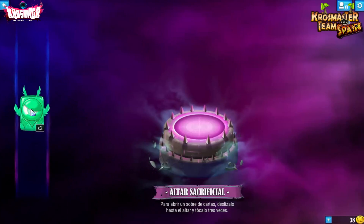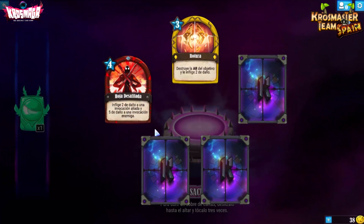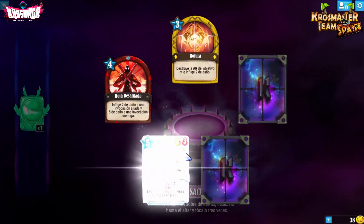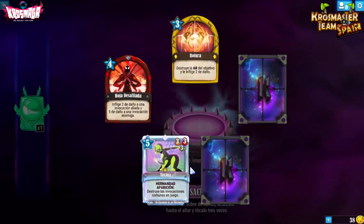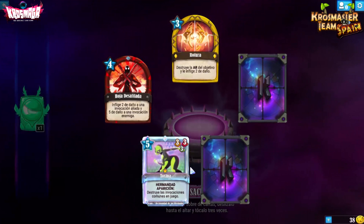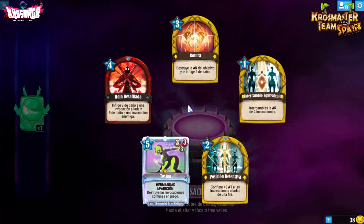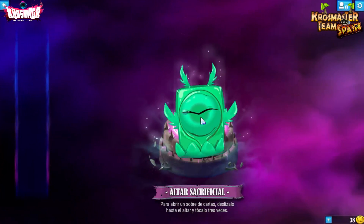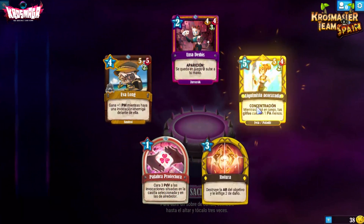¡Segunda crósmica! Hoja Desafilada de Sacro inflige 5 de daño a una invocación enemiga. ¡Toxina! Hermandad, aparición: destruyes las invocaciones comunes en juego. Esto es un limpiamesas increíble. Creo que era nivel 2 o 3 donde encierra grandes sorpresas. Probablemente una de las infinitas más top de la colección — le tengo mucho interés. Y la Alquimista Acorazada con concentración: mientras esté en juego, tus glifos cuestan 1 PA menos — importante reductor de costes para Feca.